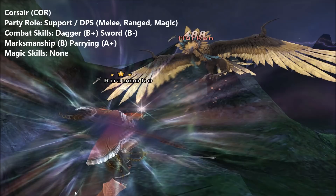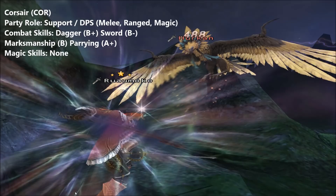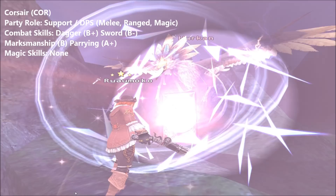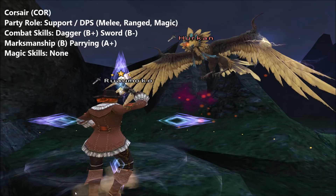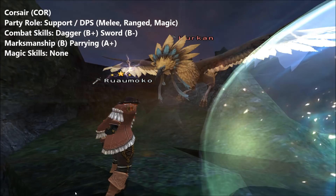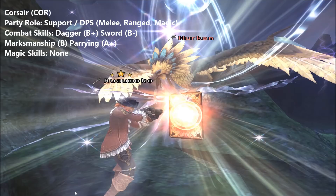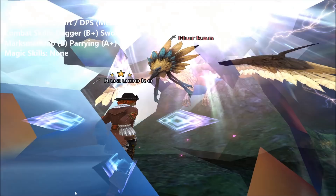The old adage was that a Corsair is a hybrid of the Bard and a Ranger, and that it's a support role job with a helping of DPS thrown in for good measure. There's more to it than that, but the adage does hold some weight. Corsair stands apart from other support role jobs in that its support doesn't come in the form of songs, enhancing magic or geomancy, but rather from job abilities. It uses three main weapon types — swords, daggers, and guns — and has lower skill in these classes than pure DPS jobs, but it can still make really good use of what it has.